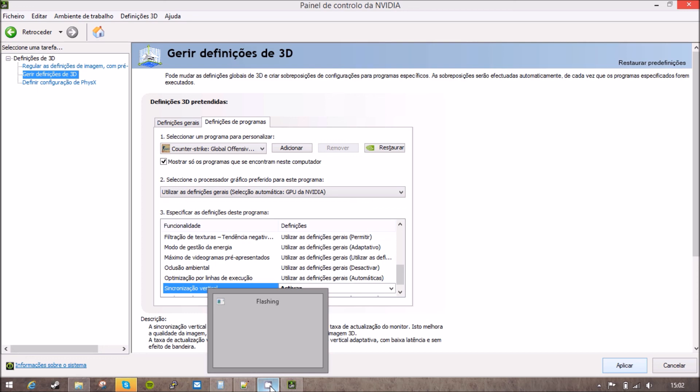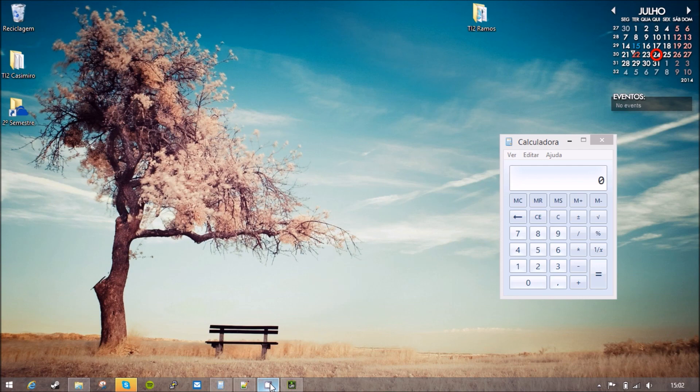That's the right way to have VSYNC at 60 frames per second on NVIDIA or AMD. Hope this helped you — goodbye, and sorry for the rush.